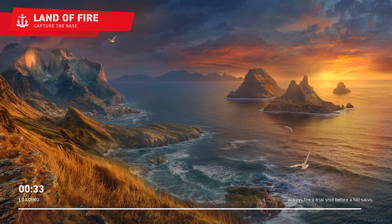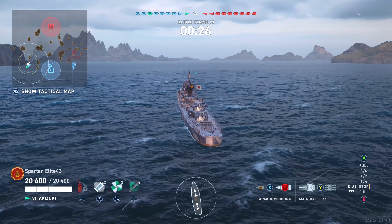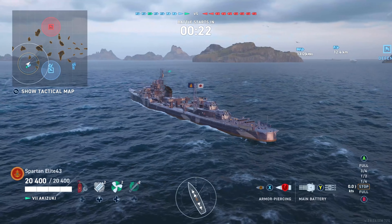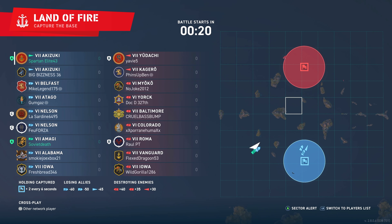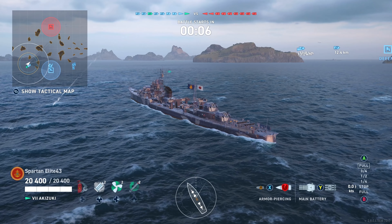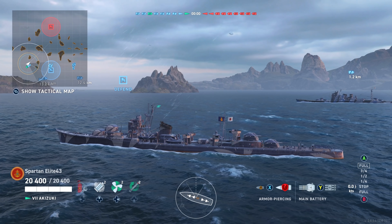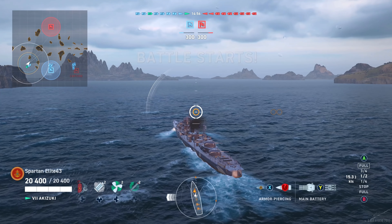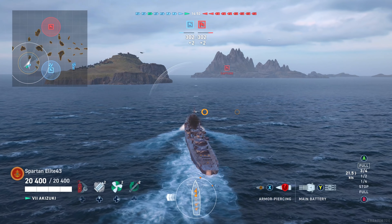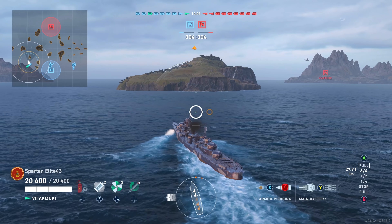We're going to be on Land of Fire in a division with my buddy Soviet. We're going to push up the left side, try to spot early on, and let this thing speak for itself. The biggest issue I've had with this ship is the 100mm guns — they just don't do anything most of the time. The AP is surprisingly decent but you need to be really up against flat broadsides to take full advantage of it. Most of the time you're going to be shooting HE, which is why you don't want Evil Sparks — it cuts your HE damage in half.